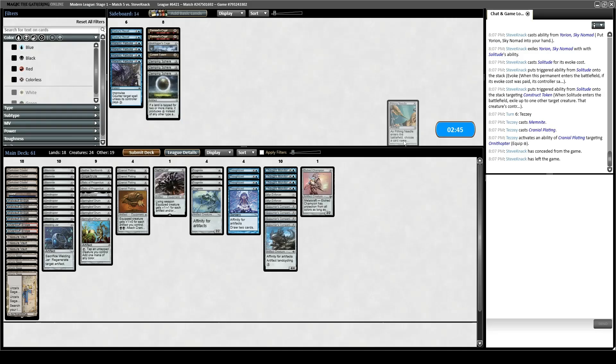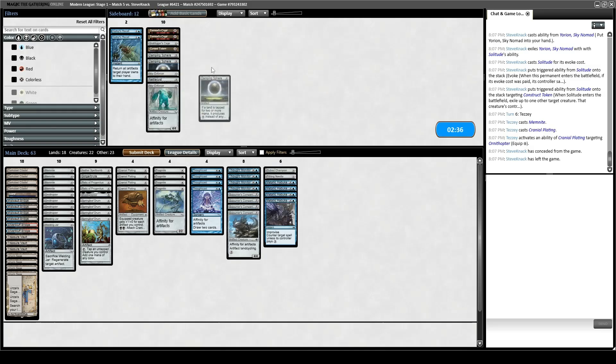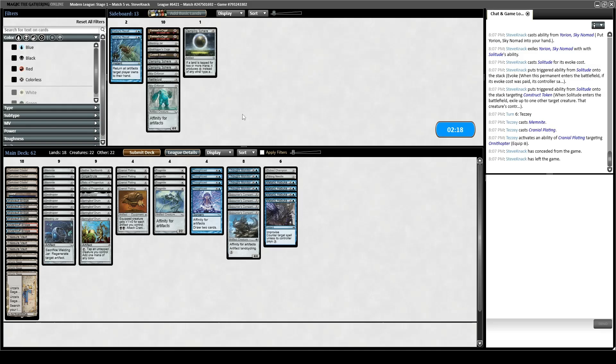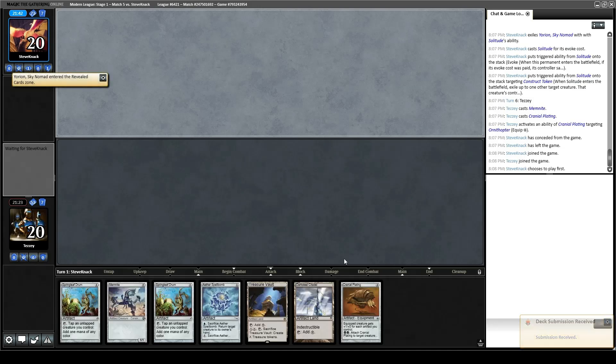Go to combat — hooray! Sideboarding: Yorion, Yorion, Yorion. We get Etched Champion, we get Pithing Needle, and we get a bunch of Metallic Rebukes. Cutting Nettlecyst because we brought in Etched Champion, Mirror Enforcer, Mirror Enforcer. Probably some amount of Welding Jars. I think they're more on the elementally blinky side of things than the Supreme Verdict control side, so I can cut at least one Welding Jar. Cut both Relics. I think that looks fine.